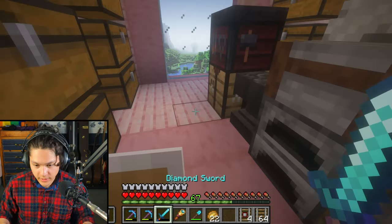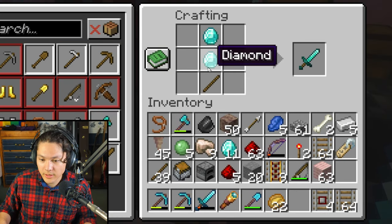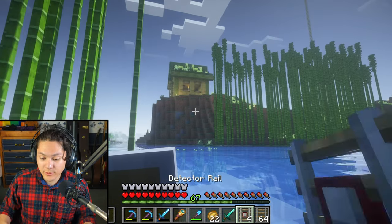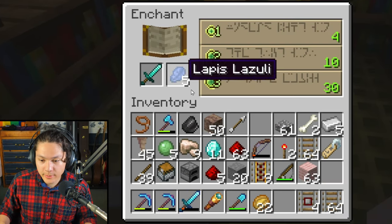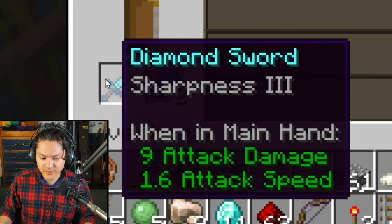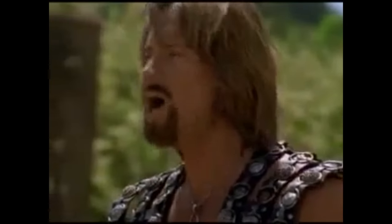Now I'm going to build a new diamond sword because this one's almost broken. Two diamonds and a stick makes a diamond sword. I'm swimming over to the enchanting room to enchant my new diamond sword. Here we are — I still have 67 XP from killing the ender dragon. I'm going to use my sword with lapis. Level 30 enchantment — just sharpness 3. This one has sharpness 4 and knockback 2. Disappointing!